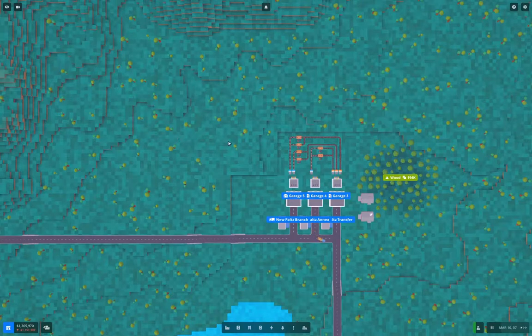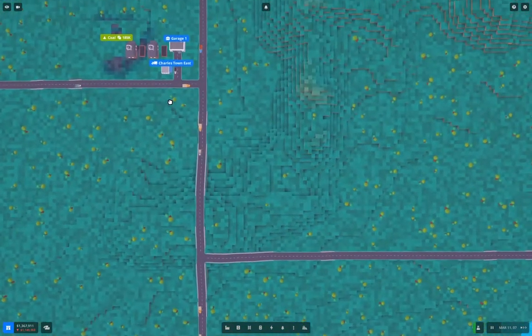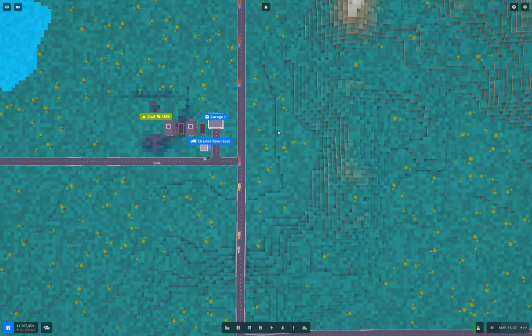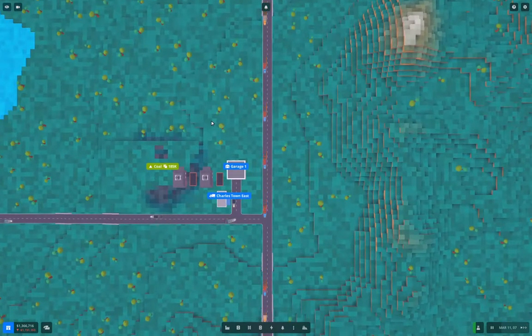If you didn't know about that, you can adjust which UI things are visible on the map by editing that. You have two sets of them and you can switch between them with the Alt key, which is a little bit unusual, but it works.